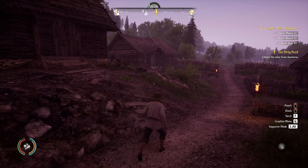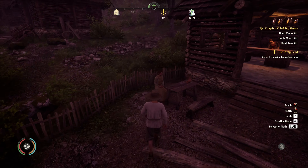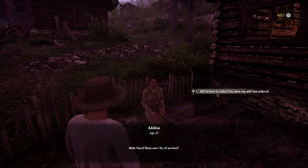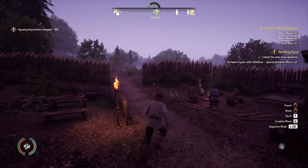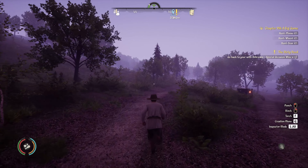Hello there, how can I be of service? Hi, I'm here to collect the wine my wife has ordered. Oh right — the lady with the deadpan face, correct? That seems like the proper description of her, yes. I have it here, I'm sure you'll enjoy it. Many couples order it for special occasions — it's said to be an aphrodisiac. What does that mean? It means you'll never forget the night you're about to have. Okay, sounds great. Now let's run on back to our house and see what wifey poo has in store for us.